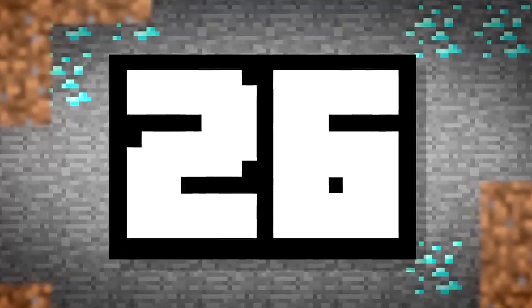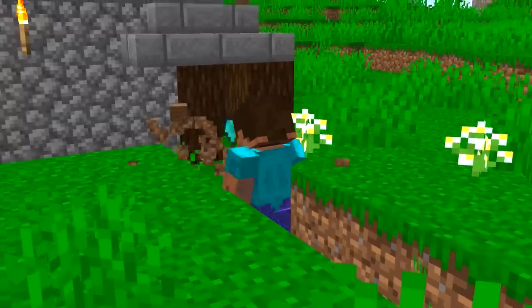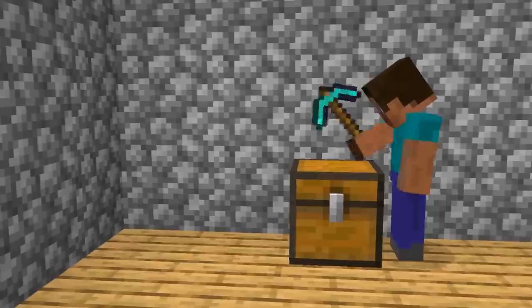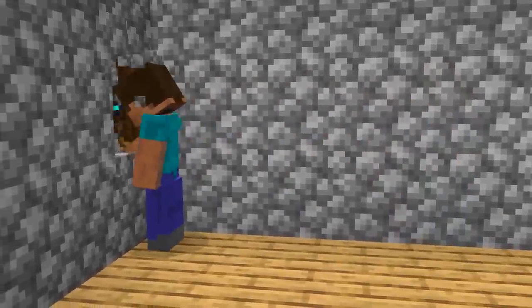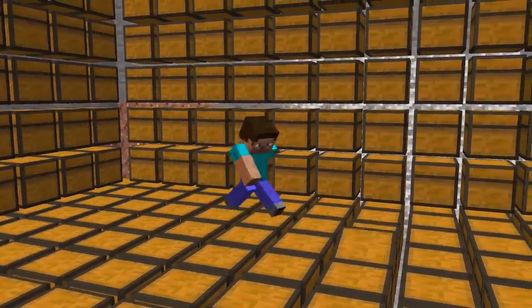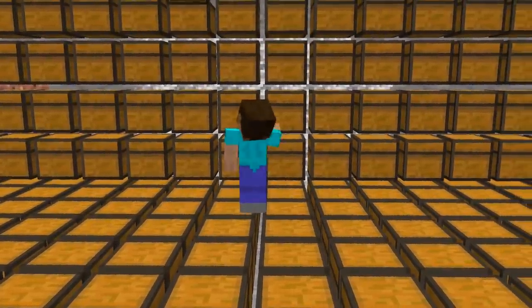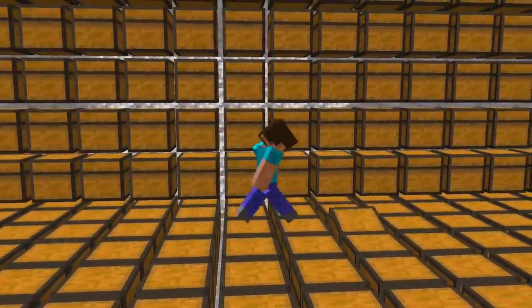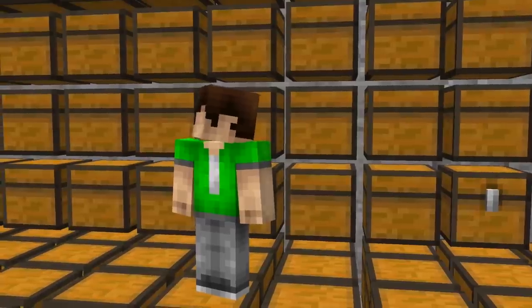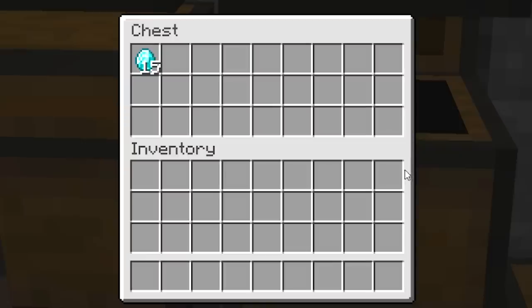Number 26. Those x-ray hackers can be so annoying — they can find any chests anywhere. So what if we give them something they want? Chests. A hundred. A thousand. With all of these, it won't matter if the hacker finds you; they aren't going to be searching through all of them. And besides, even if they do, they won't find anything. You've gone to the effort of hiding a little stone button in the corner of the room. What a troll.